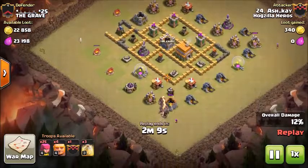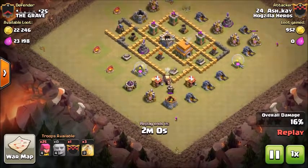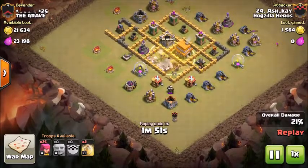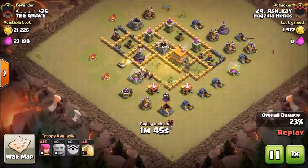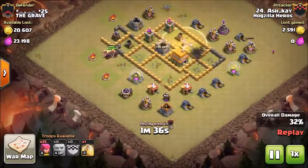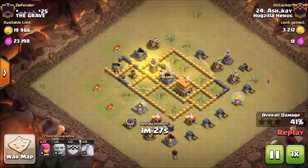Now he's going to spam a bunch of giants down to make it through that wall. Now he's going to drop his clan castle troops, which has hogs in it, and he's going to drop the heal down — three of them — going right towards that cannon and the air defense. The archers are shooting them, so he's going to drop that heal down on those hogs, very important.